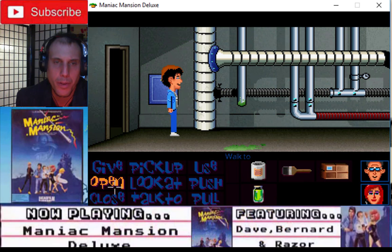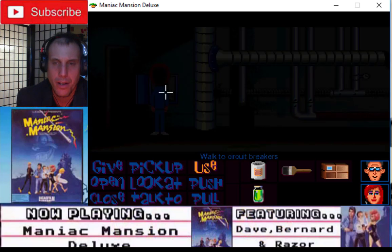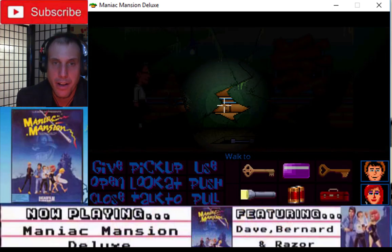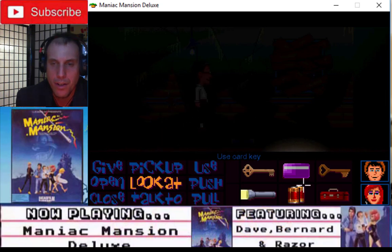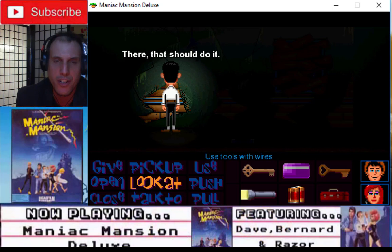Dave, open the door — the fuse box. Use circuit breakers. Alright, Bernard, quickly — use flashlight. Use tools with wires. There, that should do it.